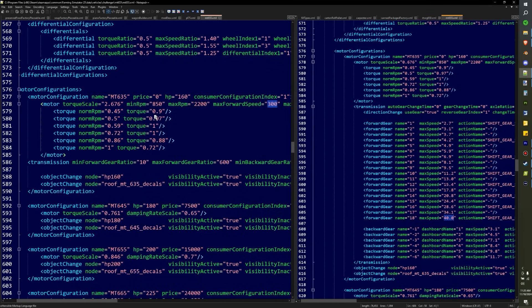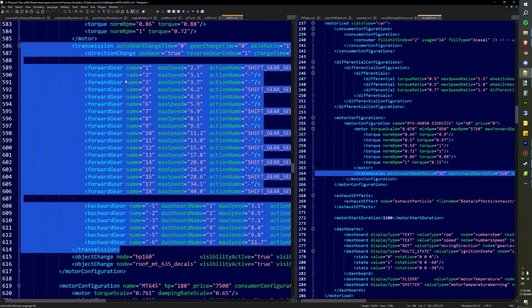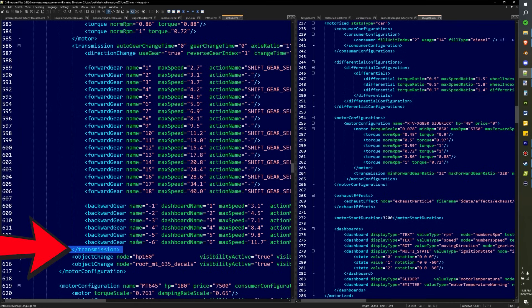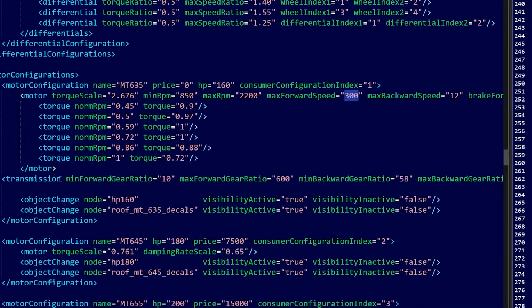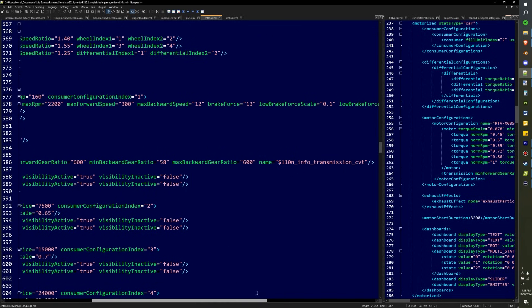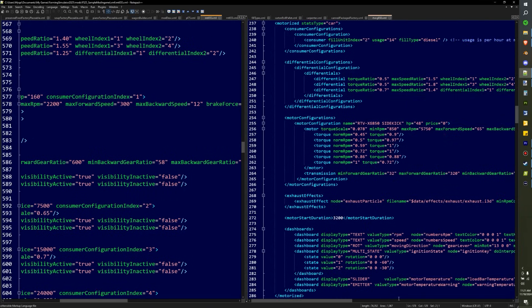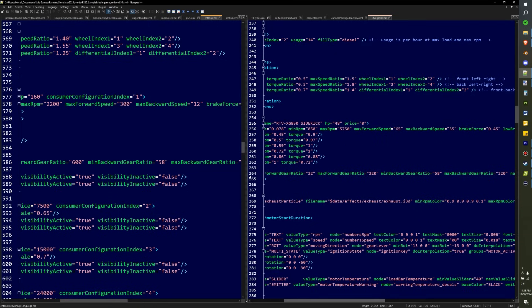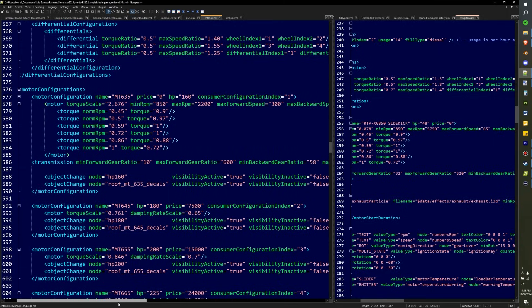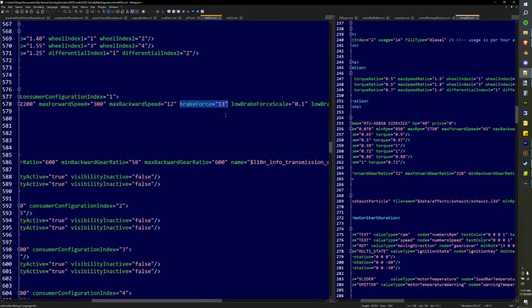We would pull the automatic transmission in here and remove everything from where it says transmission. We'd be replacing the old multi-gear transmission with just this one line. Make sure you get the end tag — that little end piece right here. We'd copy this into there and it'll look just like this, where we'll have our minimum forward gear ratio. Usually the lower that number is, the faster it'll go. Then once we do that, we're going to want to bump up our brake force a little bit. The higher the number, the more the brakes are applied automatically when you let off the gas. Because we're putting a lot of power into this, we're going to want to boost this up — otherwise you'll just roll forever.